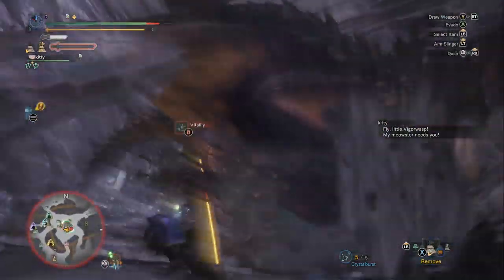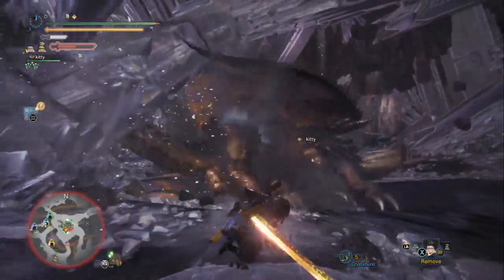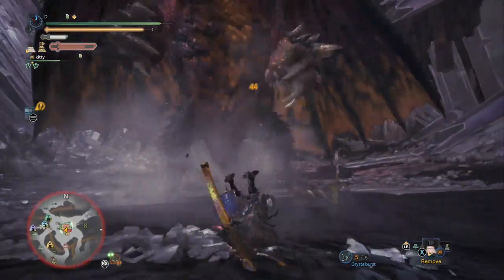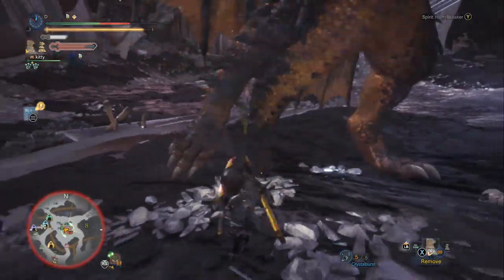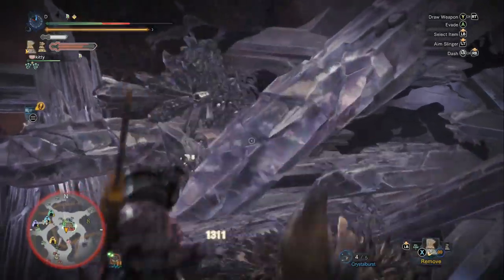We're at Spirit Blade 3 and we got him under a boulder. We got all our buffs out at the beginning — Mega Demon Drug, Demon Powder, and the Might Seed. If you don't know how to set up your item loadouts, check out my item loadout guide; I just made it and I'll leave a link in the description.